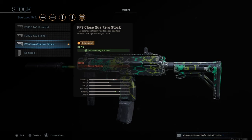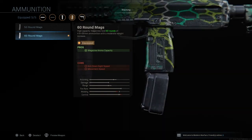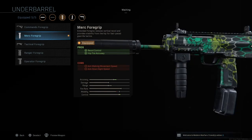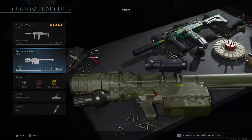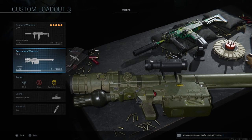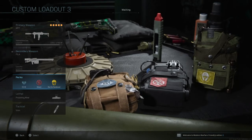The attachments on this class are focused on better accuracy, being more quiet, and having more ammo to be extra safe. My accuracy is going to be really good, I'll have more ammo in case I face multiple enemies, and I'll be suppressed so people won't know where I am. I also have a rocket launcher as my secondary to destroy all the scorestreaks — if they ever get a UAV, VTOL, or any scorestreak, I'll always have the rocket launcher ready.